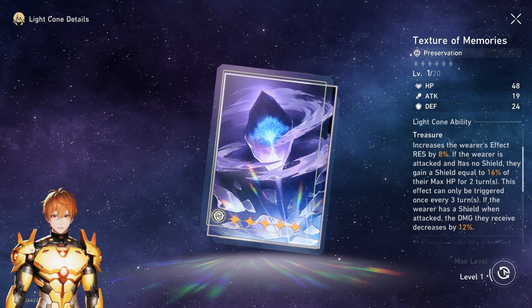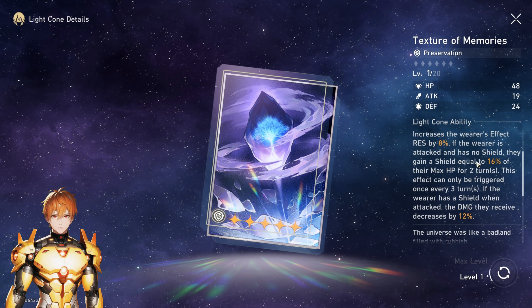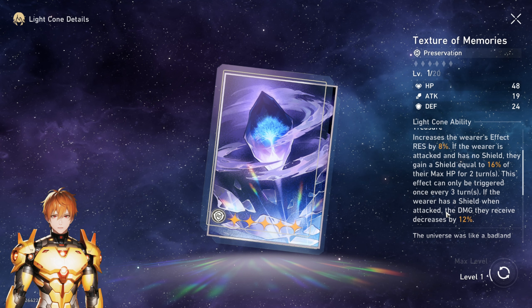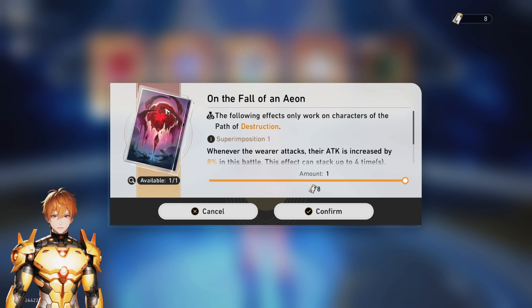Will superimpositions be necessary for this light cone? To be honest, I think even at S0 it's going to be perfectly serviceable if she can take advantage of the stats. Regarding other light cones — assuming you already did Cruising in the Stellar Sea, as most people started with that one — now you want to move to the next one. For the destruction light cone, if you do have Clara, this is going to be amazing for her.